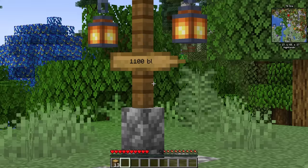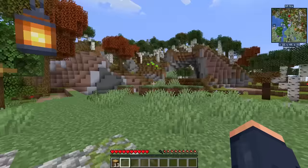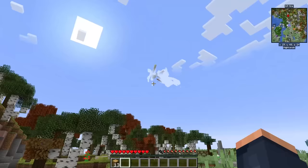This sign right here is telling me that a thousand blocks this way there's a village — out in that direction. So we should try and head off that way.